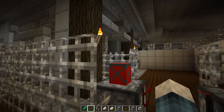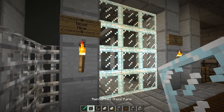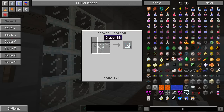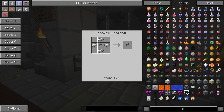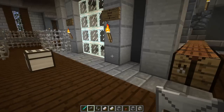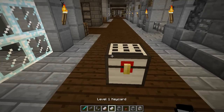There's also reinforced glass, crafted using four pieces of glass and a glass pane — similar concept to the iron bars and really strong. There are also reinforced iron gates — crafted with four iron and a fence gate. There's a lot of reinforced stuff in this mod and they all look amazing.